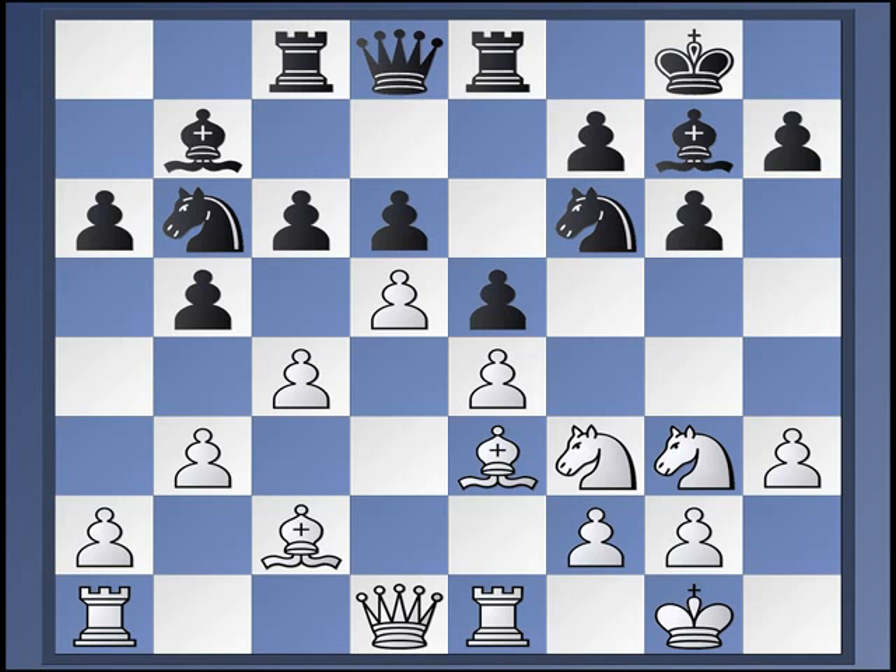Sometimes White plays Rook to B1, which is a neat way of dealing with a threat to C4 — Black cannot take twice on C4 because his Bishop on B7 hangs. That's maybe the main move. Queen to E2 has been played as well. But let's take a quick look at Rook to B1. Here Black plays Queen C7, protecting the Bishop on B7.